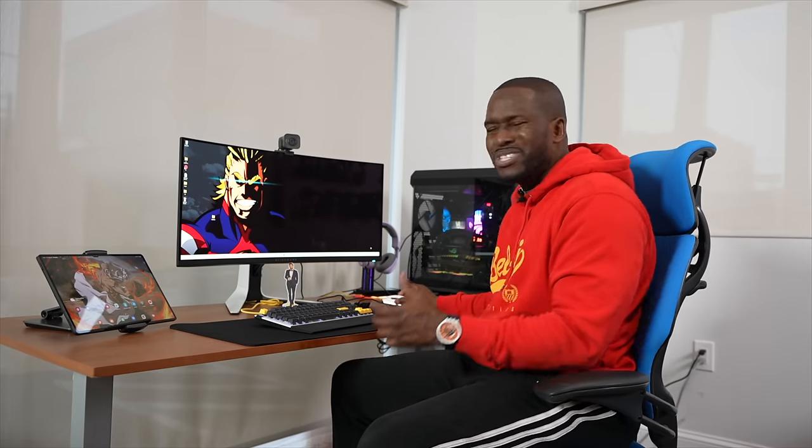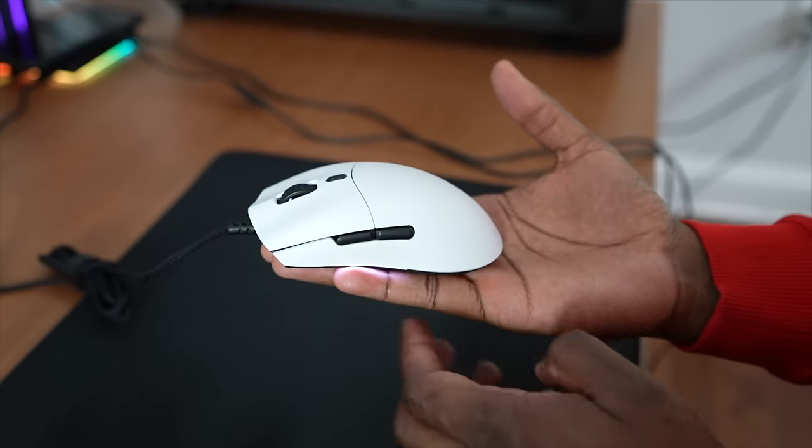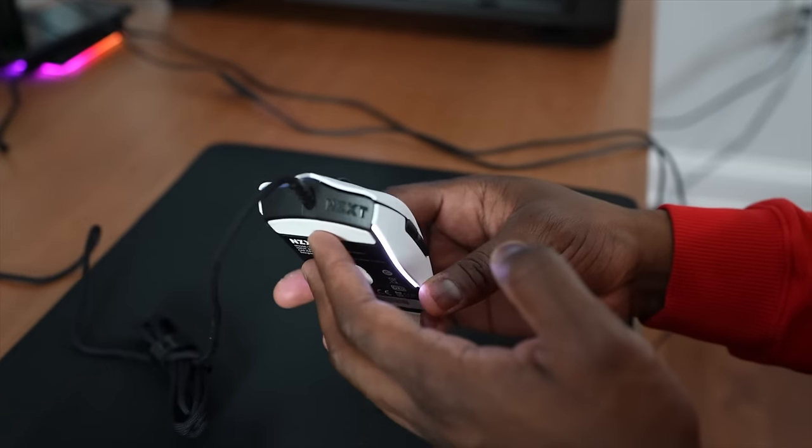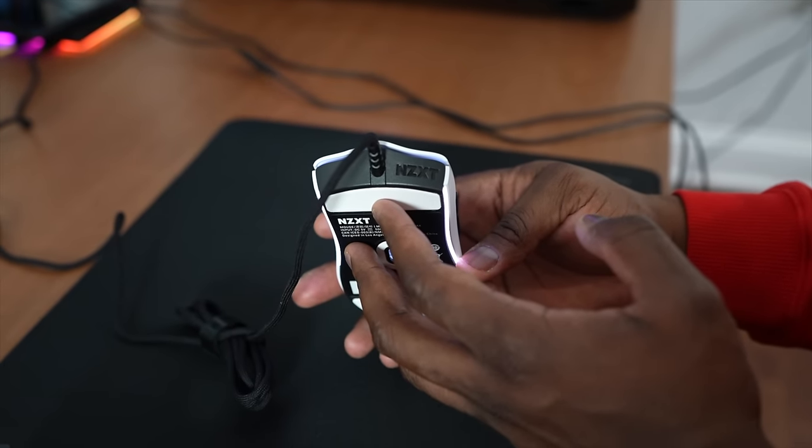The Tilt mouse is a standard, super light mouse — nothing crazy about it — but it works well as a nice pairing, especially if you want to match the colors of the keyboard. As a mouse it's solid, just nothing too over the top.